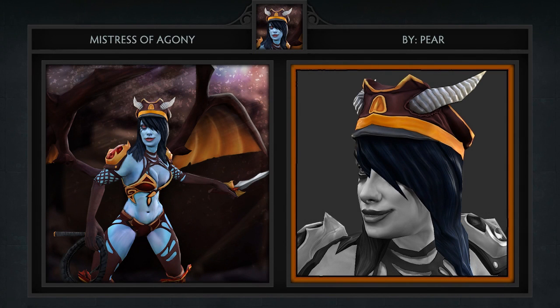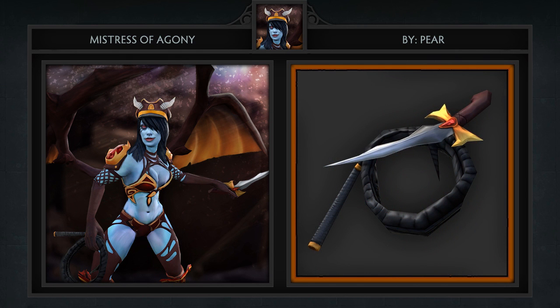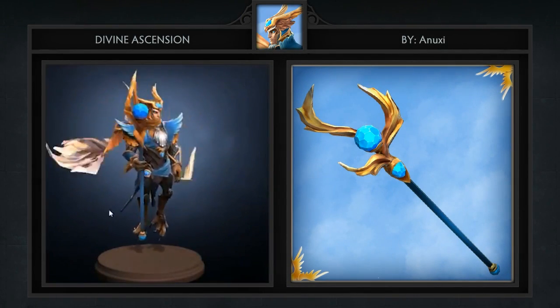Fourth we have the Mistress of Agony set for QoP, created by Pear. It comes with 4 items including a cap, shoulder piece, a whip and wings. The wings are what really stand out to me — from all the QoP sets we've seen they might just be my favorite. Also with the addition of the whip this really screams S&M, which as you can probably guess works perfectly well with the theme of QoP.